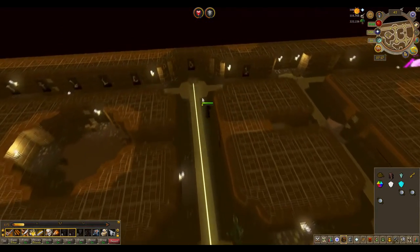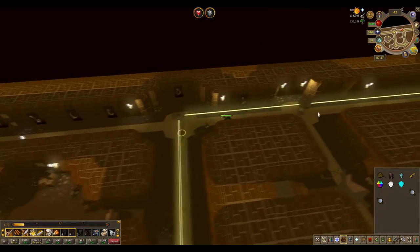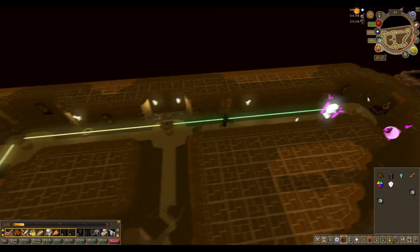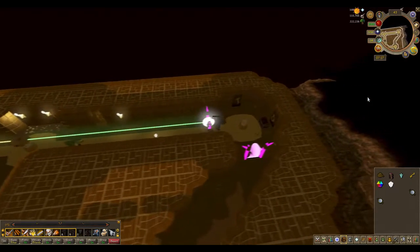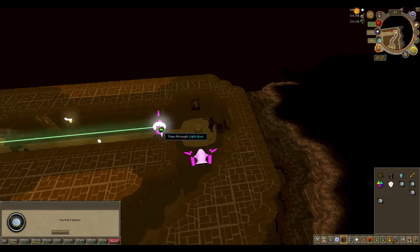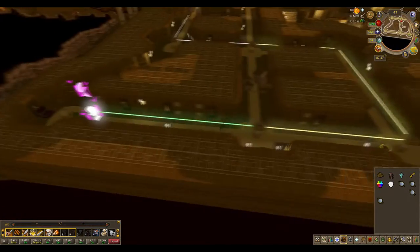Now reflect it east. Then add the cyan crystal. Proceed through the magenta door. Open the chest and loot the items.